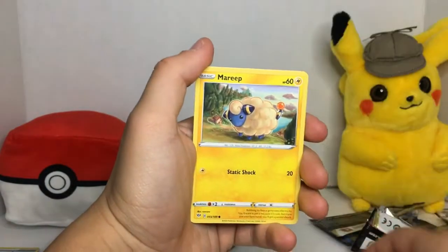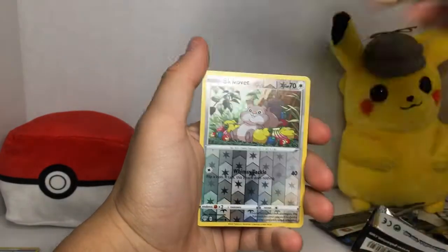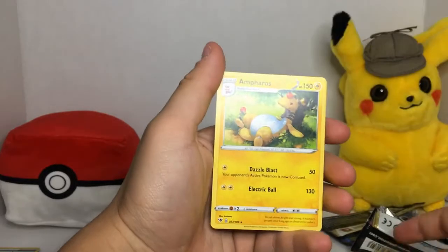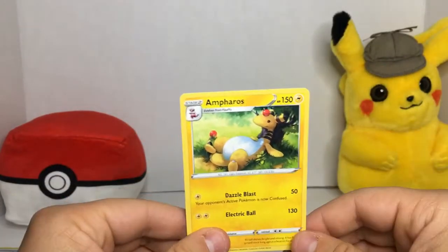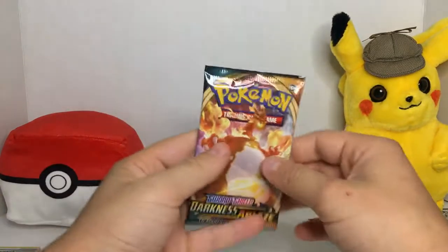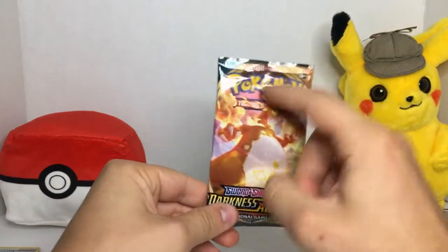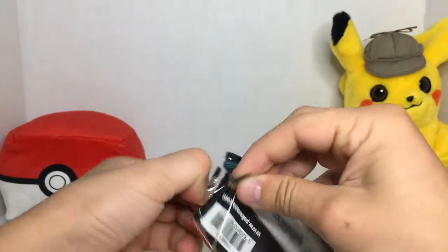We got Tauros for the reverse, Squabbit, and for the rare a non-holographic. I don't like to settle for non-holos, but they appear. Last Darkness Ablaze right here — let's make it happen.